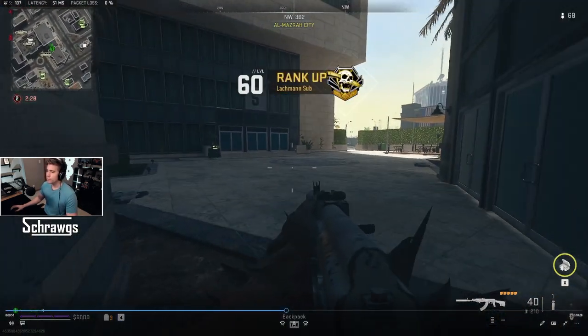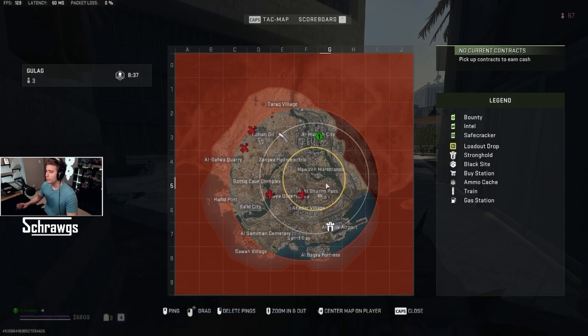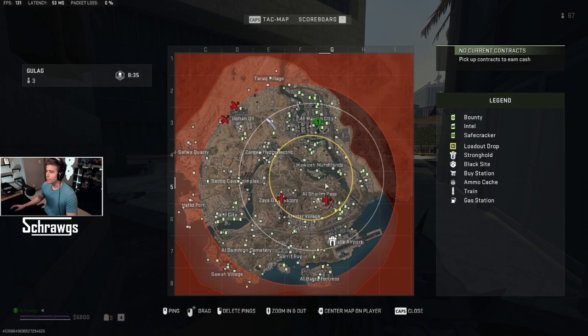Once it's completed, you'll get $4,000 and also a circle peek, which is designated by a yellow circle on your map. That shows you where the next circle is going to collapse to.